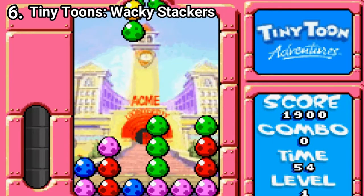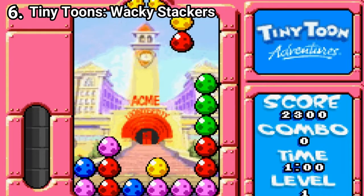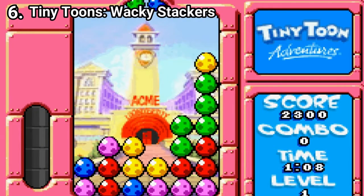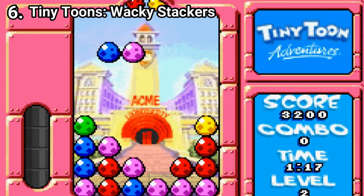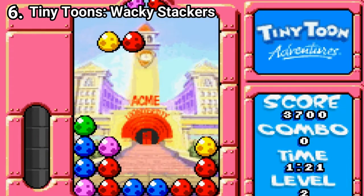Tiny Toon Adventures: Wacky Stackers is a puzzle game, and a pleasant one. There's not really much to say — you can see how the game plays just from looking at the video. The integration of abilities is interesting: each of the eight characters has a different ability. As for game modes, you get a puzzle mode with 40 puzzles, a survival mode where the puzzle game is ongoing, and a mode where you play against all characters like in an arcade mode.